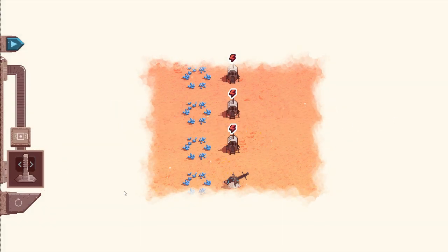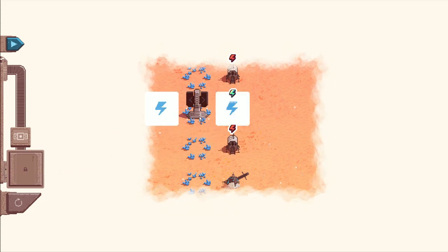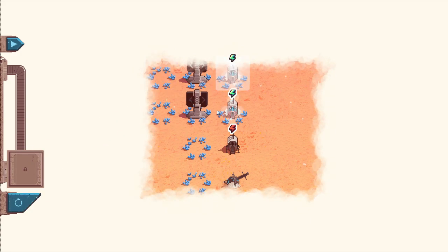Certain buildings might need water and power, or two lots of power, or two lots of water, and so on. So you'll really need to work out how to place all of your pylons as you go along to connect up the dots.